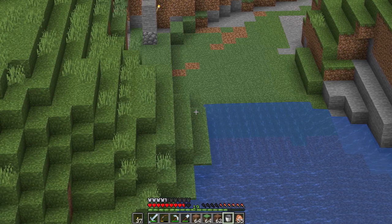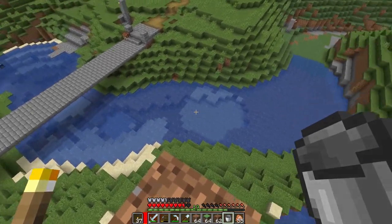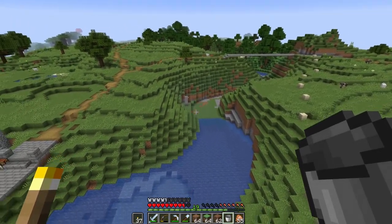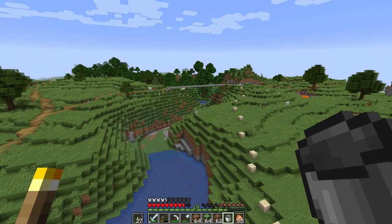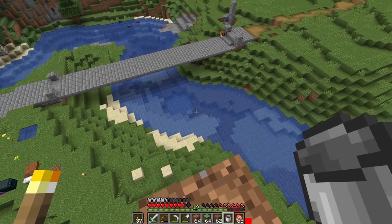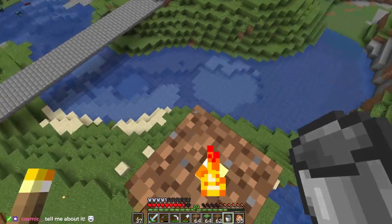That feels a little bit steep, but we can always change it later. It makes sense — as it goes around the bend it's going to be eroding more on this side and less on that side, so the logic is there. We just need to get the water connected all the way through and then we can mess with it after that and start to build. I want to build this up so that it's quite a steep bank.